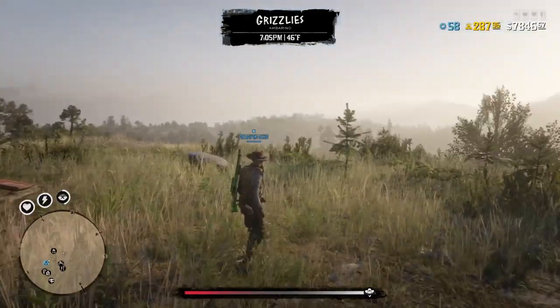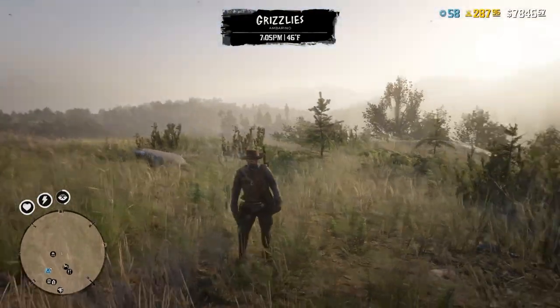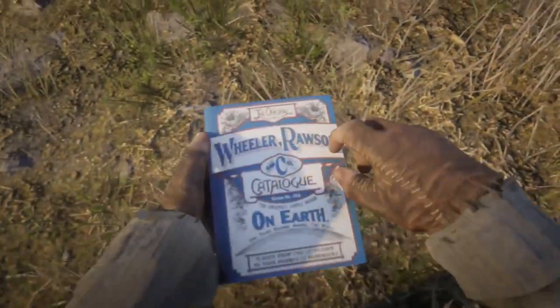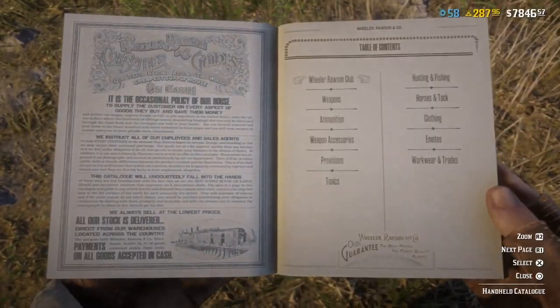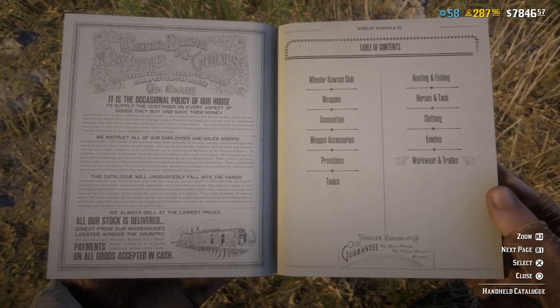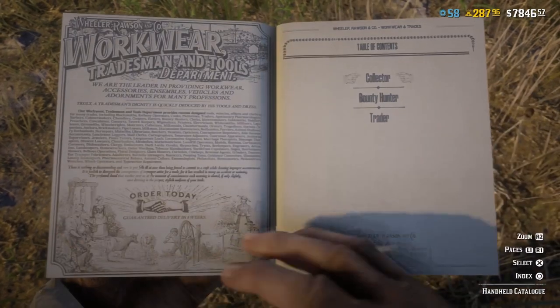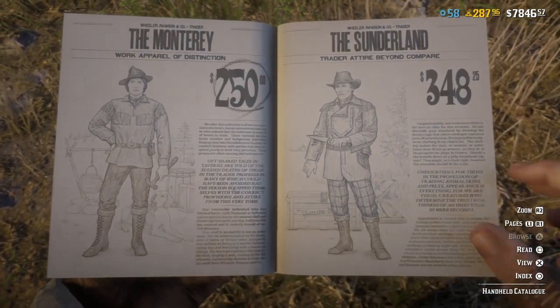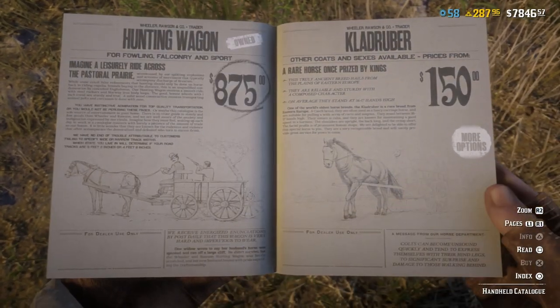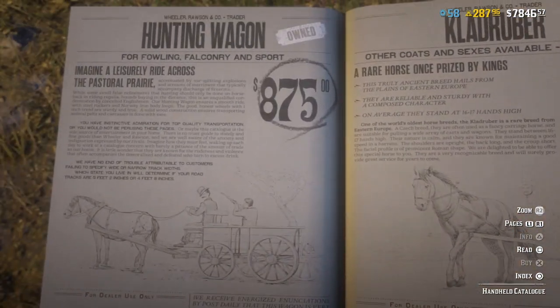Hey, Dead Pikachu here. Today I'm showing you guys a special Red Dead Online tips and tricks video. In this video I'm going to show you all how to use a hunting wagon. Press and hold left on the d-pad, bring up your catalog, go to Work Wear and Trays — it's the last category there — then go to the Trader and scroll over a few pages, press R1, and find the hunting wagon. It's $875.